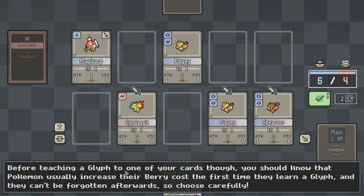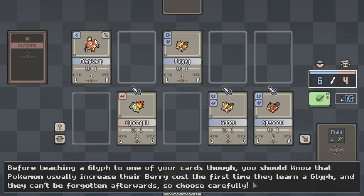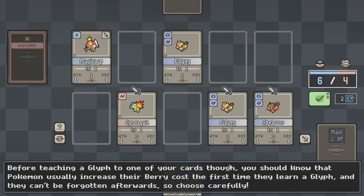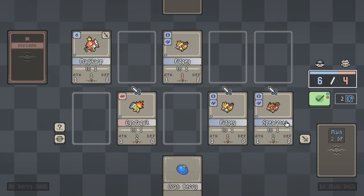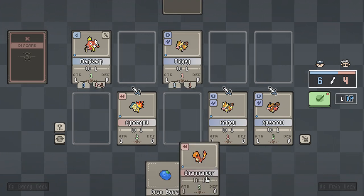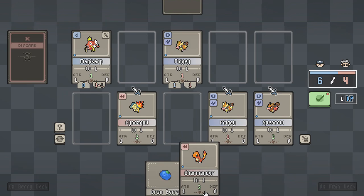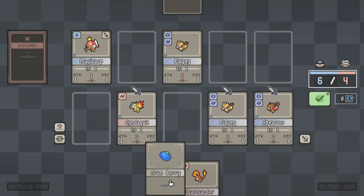Before teaching a glyph to one of your cards, you should know that Pokemon usually increase the berry cost the first time they learn a glyph. It's literally Inscryption but make it Pokemon — this is cool, I really like this. Okay, it's my boy. I think this one has a type advantage against this one, but they're both at one point so I guess it doesn't really matter — I'll do it just in case.